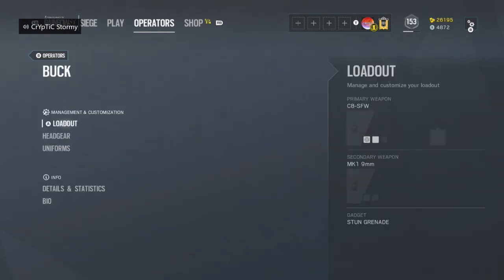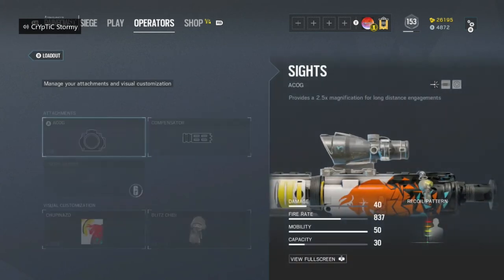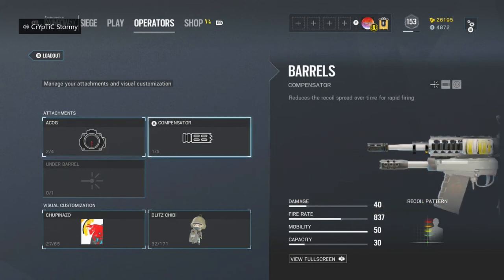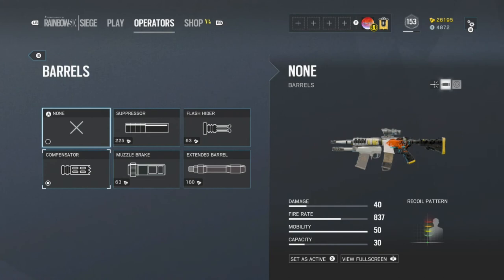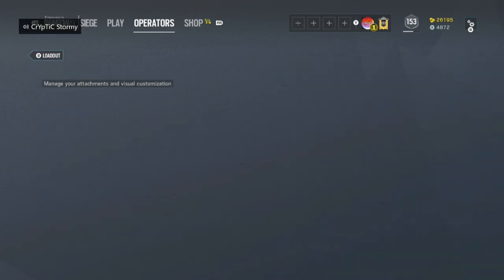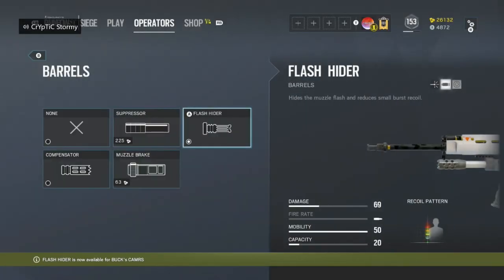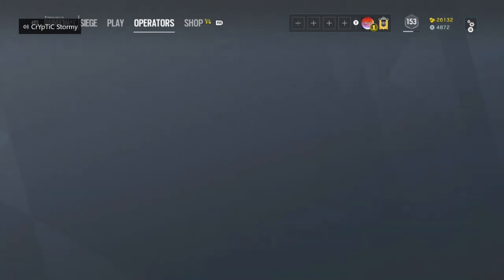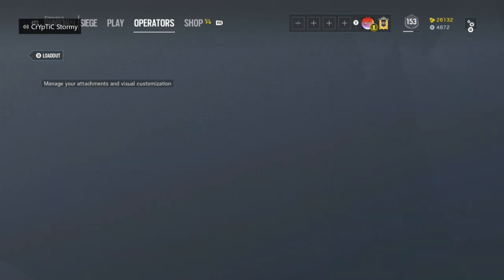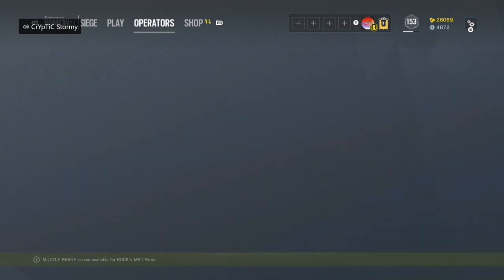Now I'm going to go over the DLC operators. For Buck, he has access to the C8-SFW assault rifle and then the Skeleton Key under-barrel shotgun. For the assault rifle, I like to run ACOG, but honestly you can also run reflex or holo as the gun does have a lot of recoil. I do like to run Compensator because it has a pretty nice fire rate. For the Skeleton Key, I run ACOG and then Flash Hider on that, because it doesn't really have a fire rate to worry about. Buck also has access to the MK1 9mm pistol, and I'm going to attach just a Flash Hider to that — Muzzle Brake works better, and I won't run laser sight because it gives away my position.